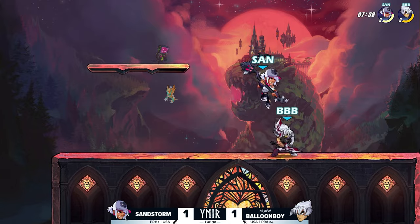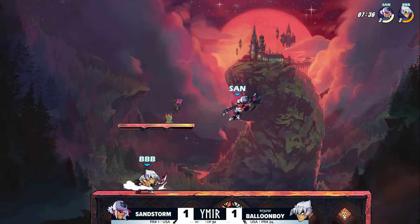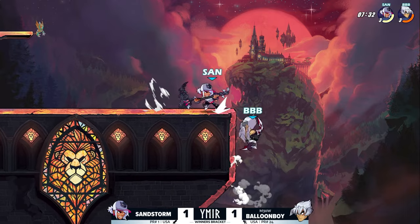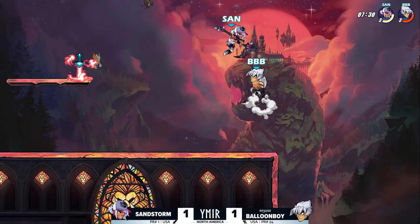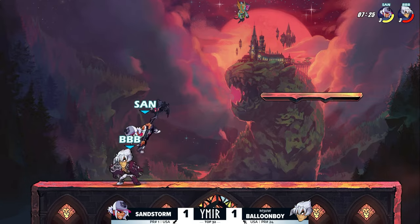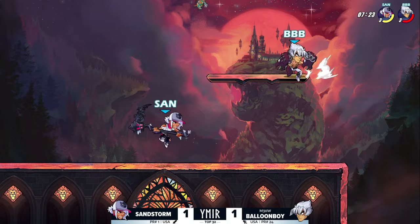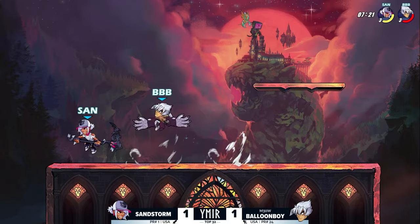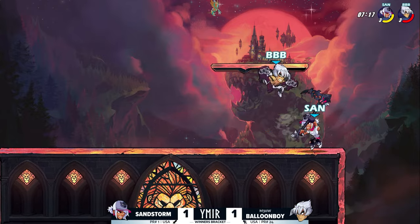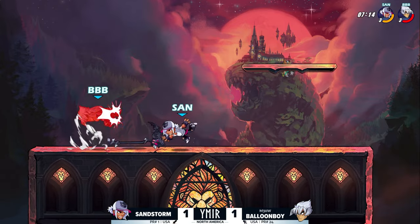Now Balloon Boy is on the bow and Sandstorm is on the scythe. Let's see if Sandstorm can get his advantage state started. I like that facing to avoid the sair coming back onto the stage from Balloon Boy. I don't expect to see a game as dominant as the last one for Balloon Boy — and not just because I've seen 40 seconds of this game; I can look at the top right of my screen.